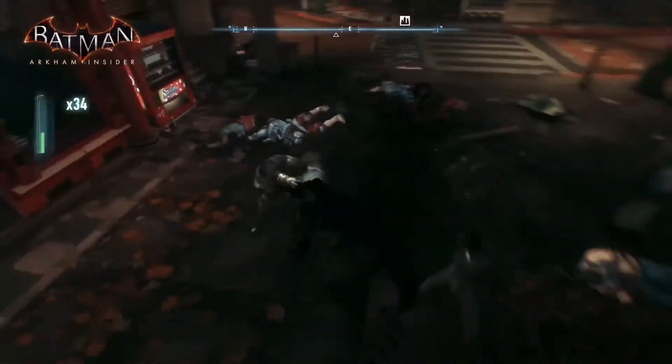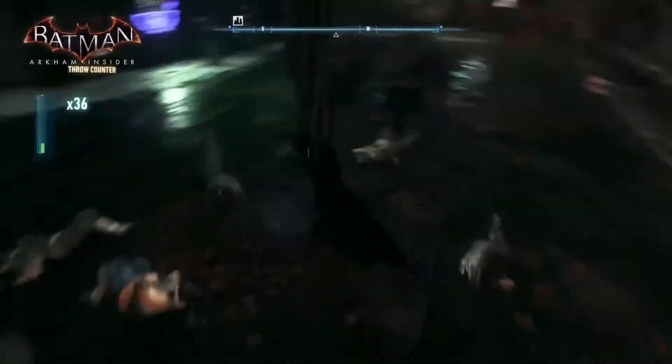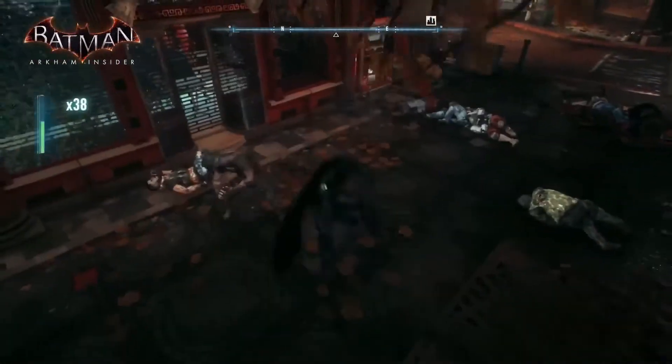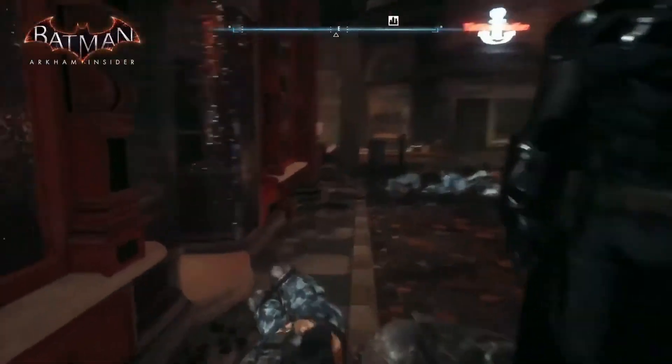Oh, and the slam — nice! So if you pick up a downed enemy when he's already KO'd, the big guy's going to give him a little slam. And what are we finishing with? A beatdown — with the wall takedown. We came in really hard there; you can get all sorts of stuff.